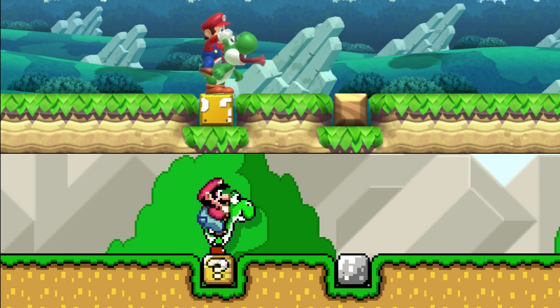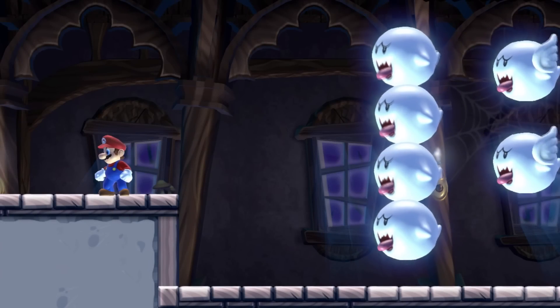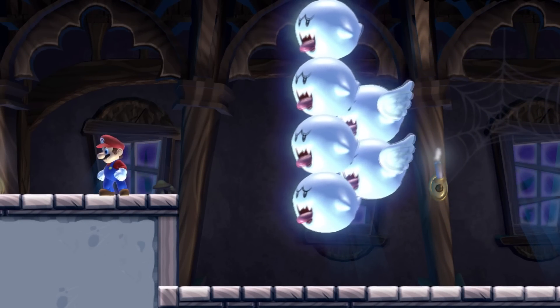Yoshi's tongue is longer in the SMB3 style than in the Super Mario World style. Boos can pass through everything, except through their own kind.